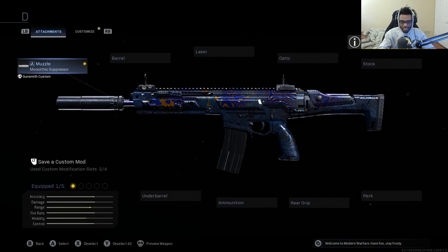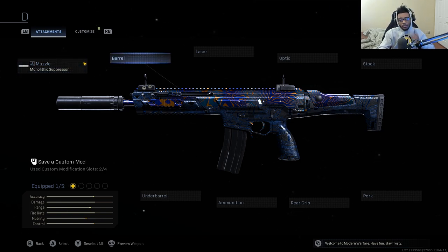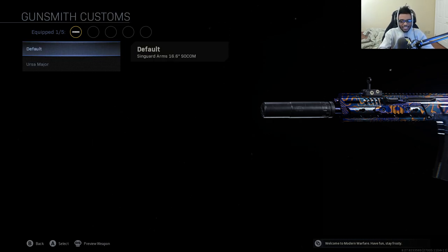For the barrel, I'm running the Singuard Arms 16.6 SOCOM barrel. This adds damage range, bullet velocity, and recoil control. This barrel is very important because there's an attachment on this class setup that we have to compensate for in terms of recoil. Even though the 16.6 SOCOM barrel slows down handling very slightly, it's worth using for this class setup — and that's exactly why I'm equipping it on my Kilo 141.